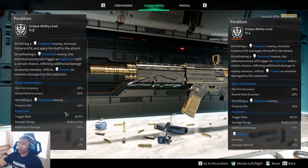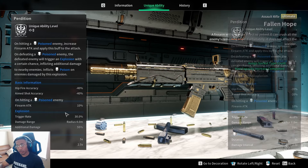That's the unique ability of the Fallen Hope — Perdition. Based on the stats on paper, this unique ability does seem really, really good. Now let's go ahead and shift over to the base stats of the Fallen Hope assault rifle.